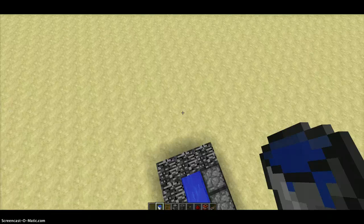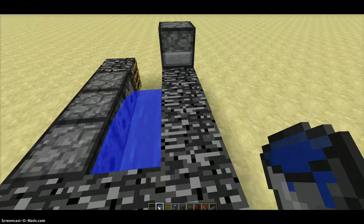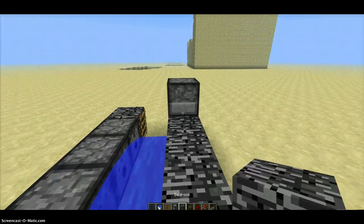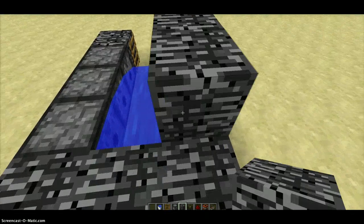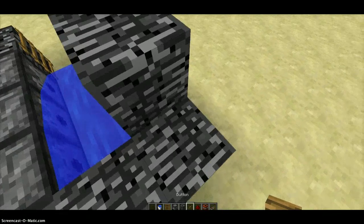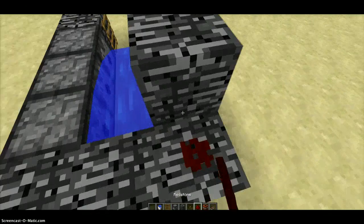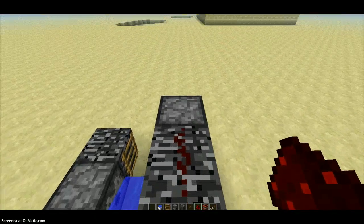I'll probably do a little tutorial at the end of this if you really want to know how to make a normal TNT cannon. It's really easy, but I find this much better because it's automatic. Automatic is awesome — who can be bothered to keep putting it in when you have something else to do it already for you?